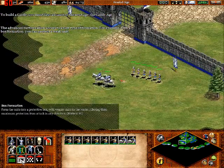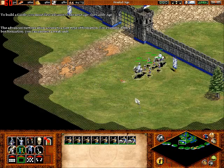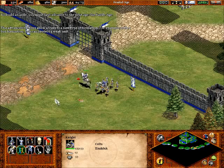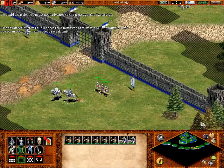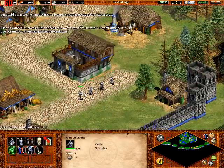Box formation - the knights protect the weaker archers. The basic algorithm is that the knight - whoever has the most health - goes to the outside, and then it decreases going inward.